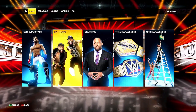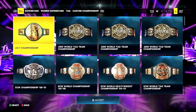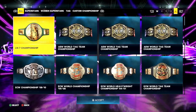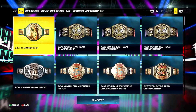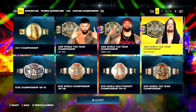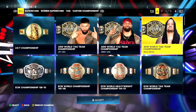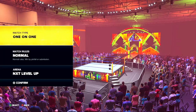Now head over to title management. On the title selection screen you can see my three custom ones right there. I just need to set my trio team as the champions. It should look like that, consisting of the team you've just made as your champions. So now we're going to go on a 3v3 match of any choosing — make sure it's a six man and not a triple threat or anything like that.